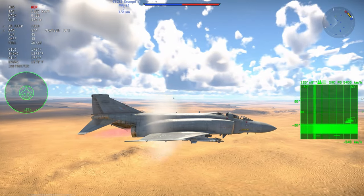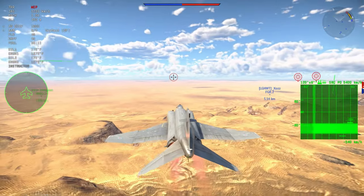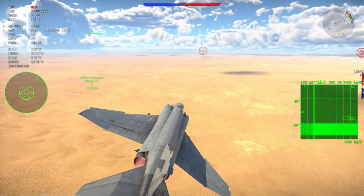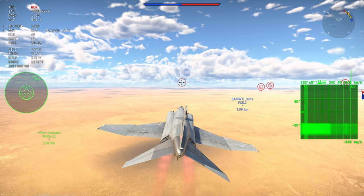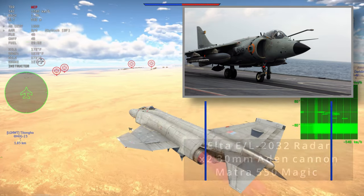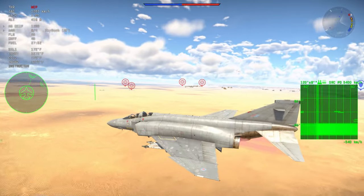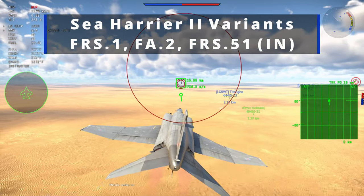Later the FRS-1 was upgraded with the Sky Guardian RWR, chaff and flares, and even an expendable decoy. The FA-2 was an upgrade from the FRS-1 that addressed some of its deficiencies — a more powerful engine for more payload, better avionics, a new Blue Vixen radar, and it could now carry the AIM-120 AMRAAM. Another Harrier that could appear in the British tech tree is the Indian Navy Sea Harrier FRS-51, similar in capability to the FA-2 standard, equipped with the MAGIC missile and later upgraded with the ELTA EL-2032 Advanced Multi-Mode Pulse Doppler Radar, and capable of carrying the Rafael Derby Beyond Visual Range air-to-air missile. That's three Sea Harriers that could be added to the game.